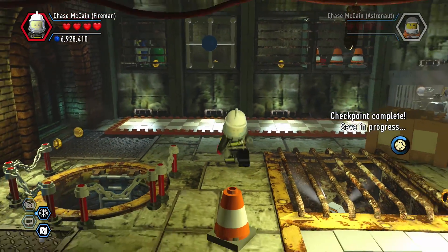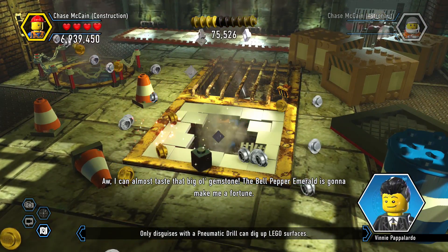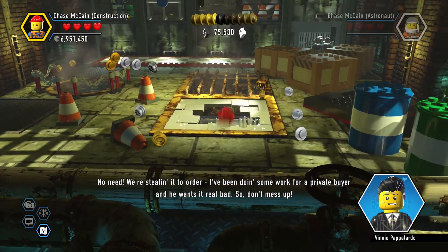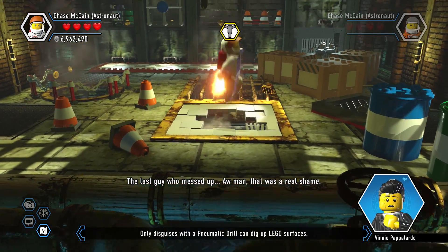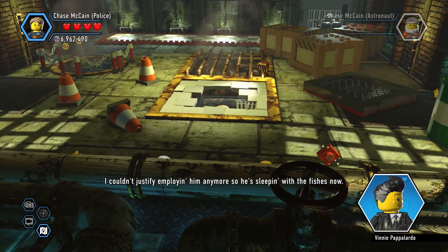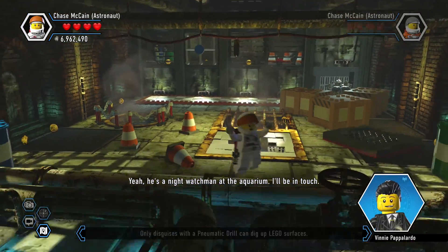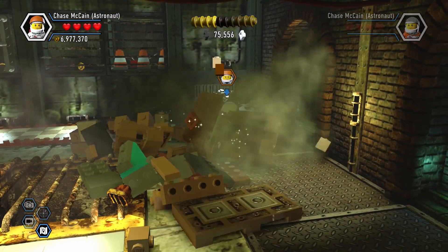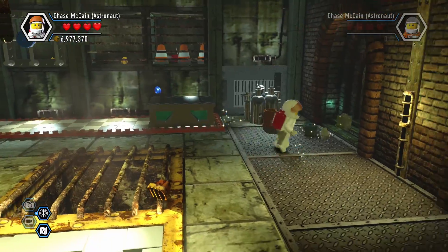Now there's Chase McCain, policeman extraordinaire. There's another Rex Fury thing and looks like something to build. Is that a red brick? No, that's TNT. Let's do our super fast build — I love this so much. We got our second vehicle, the Relocator, which is great. I'll just use the astronaut to get back up. There was more down there? I don't think so — he's sleeping with the fishes now. He's a night watchman at the aquarium.